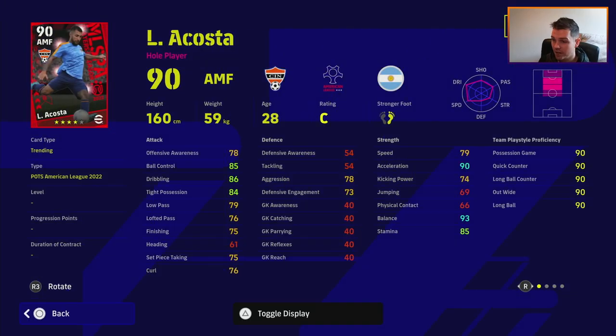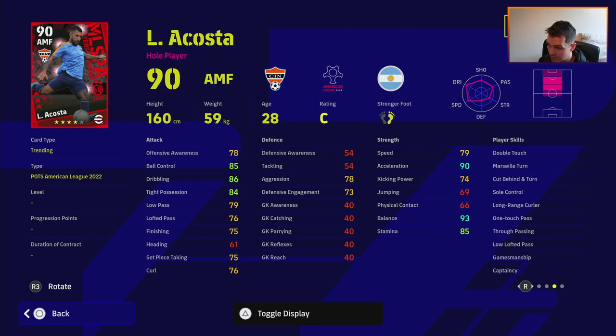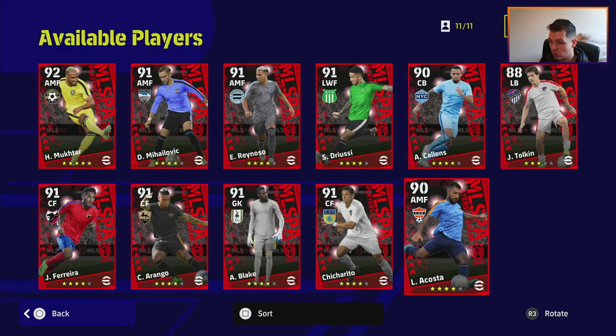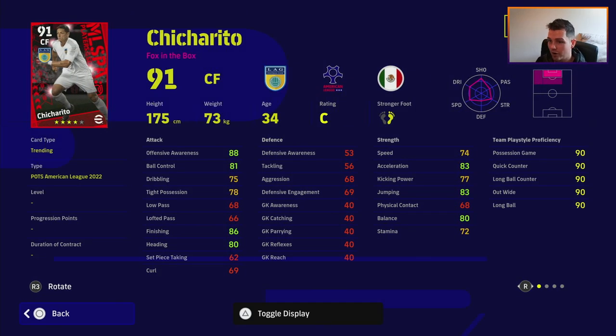We've also got Acosta, who is a bit of an intriguing one. His speed, kicking power, and curl let him down if you want to be shooting with him, but his ball control and passing are above board for an AMF. His aggression is quite nice. He's also got captain, one touch pass, long range curler, and double touch — so he's a good player in the hole. You shouldn't really be looking past someone like Pedri for this type of role, but if you're an MLS fan he's definitely worthy of getting in your squad.